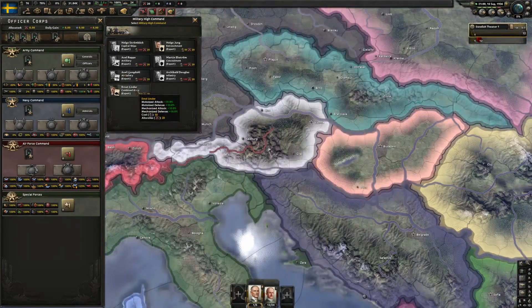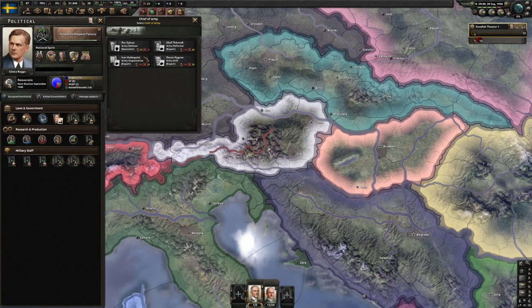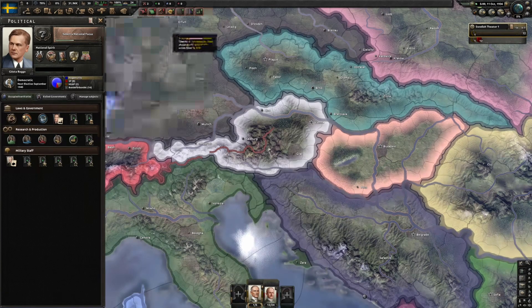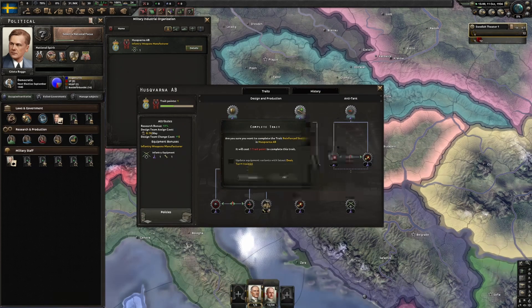This is Military High Command - I want to see the Chief of the Army. We don't have the command points for most of these yet but we're getting there. Training time, experience gain, division organization - I think that's the one I'm going to go with. With that we can start gaining some experience for our land forces. So right now we're looking at Huskvarna - this is our infantry equipment. We can do hard attack and piercing, soft attack, reliability and defense. Let's go with Reinforced Stocks - that's soft attack and reliability.